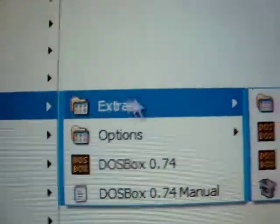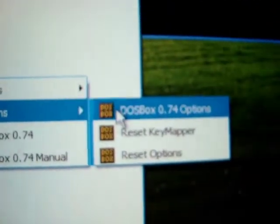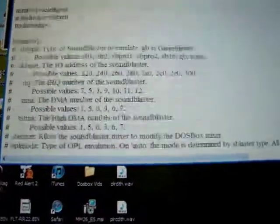I totally forgot to mention that in order to enable IPX, you have to go into All Programs on your computer and find DOSBox right here. You have to go to extras or options — DOSBox 0.74 options. When you're in here, this is the config file. You have to scroll down to a section called IPX.